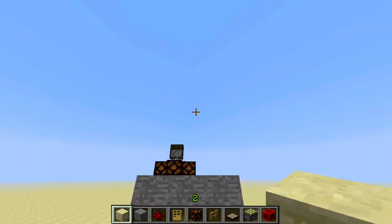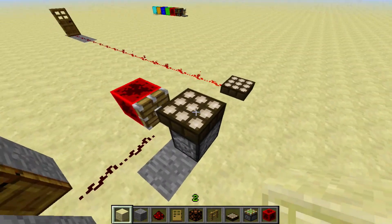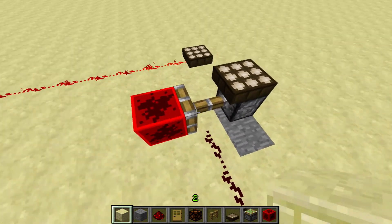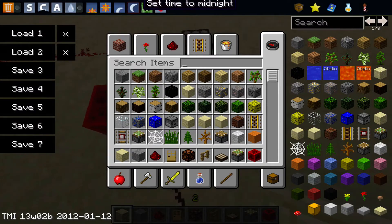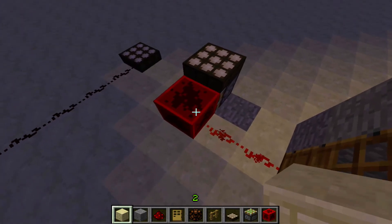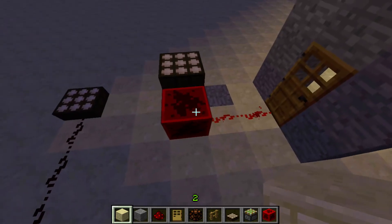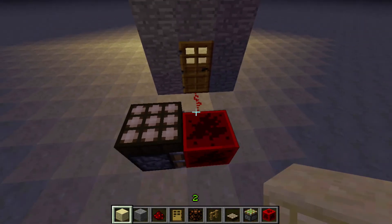At noon, when it's the brightest, the Daylight Sensor will emit a redstone signal to the piston below it, pushing out the block of redstone. Then when it gets dark, it will pull it in. The block of redstone, if you don't already know, works like a redstone torch, and it makes a signal to the door, closing the door.